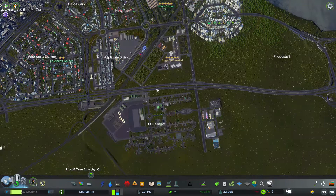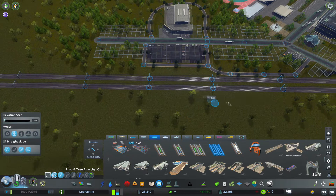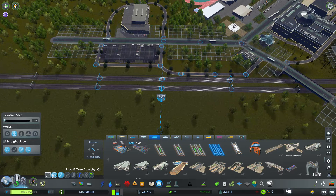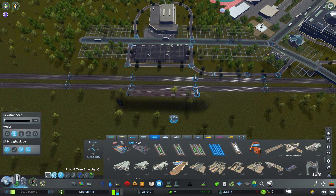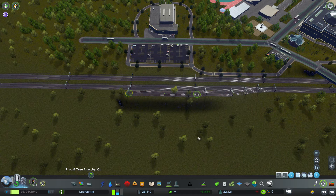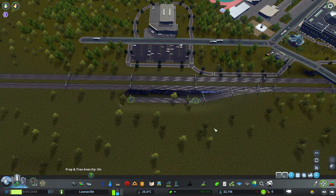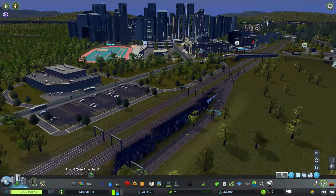We can go underground — I think it would make it kind of fun, don't you think? Let's split it off at this point here. We're going to split this off like this. It looks terrible, but that's okay, because we're going to sink this bad boy underground. Let's get this level with the ground first, and then we're going to go shift — 1, 2, 3, 4, 5, 6, 7, 8, 9, 10 — because 10 is a good round number.